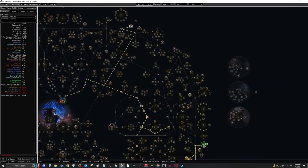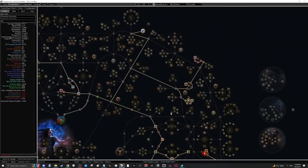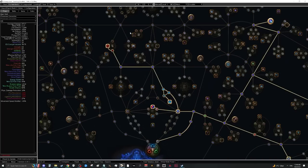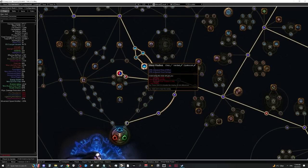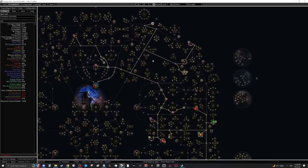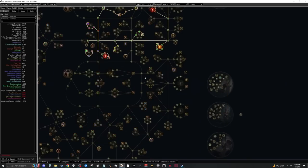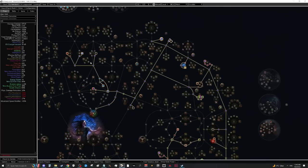If you have mana issues, turn off Herald of Agony, Malevolence, or Grace until you pick up Eldritch Battery. Acts six through ten are straightforward — fill in life nodes, pick up more damage over time, path through CI area, and pick up Growth and Preparation since we'll want to be in that part of the tree later. Picking up Blast Radius early is recommended as it gives extra damage through overlaps. Once in act ten, the PoB also shows what to change for the Caustic Arrow transition.